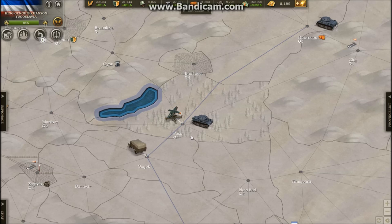Hey everyone, I wanted to make a quick video on how to reset bugged aircraft when they won't take off from an airport in a province.